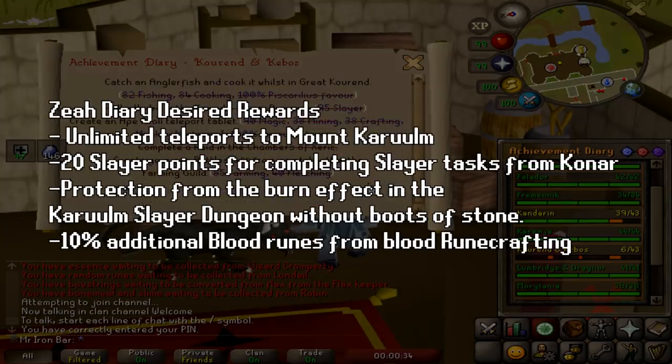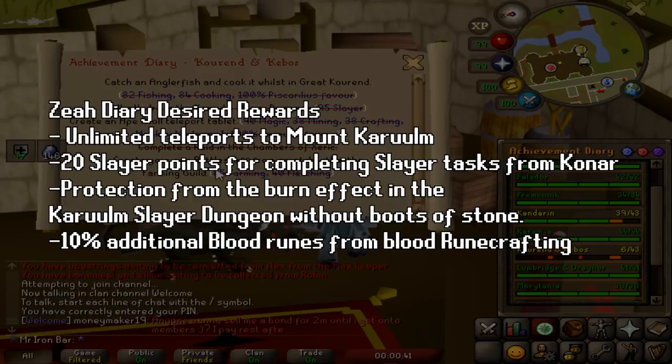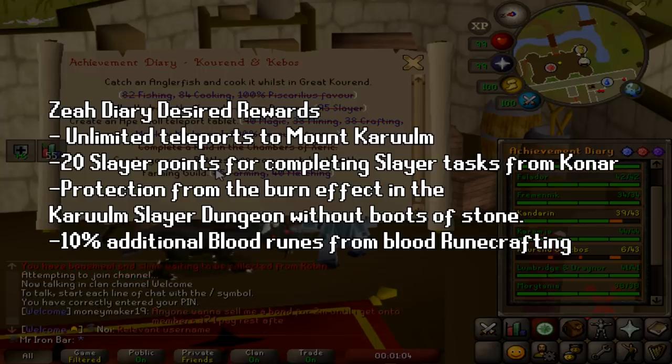Some of the rewards I'm looking for is the unlimited teleport to Mount Corum, which will allow me to get to Hydra faster when I bank. I also get two more slayer points per task from Konar, since she's the only one that can assign Hydra, so skipping tasks becomes a bit more viable. I also get protection from the burn effect in the dungeon and don't have to wear boots of stone, so I can just wear Pegations and kill Hydra a bit faster.